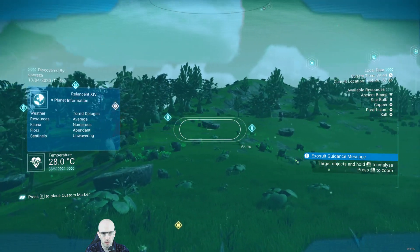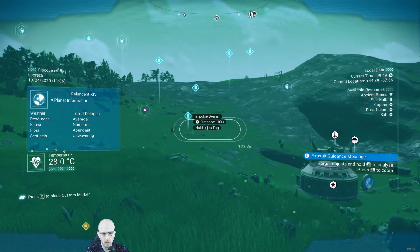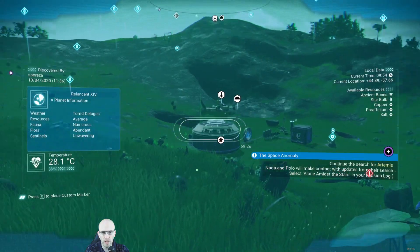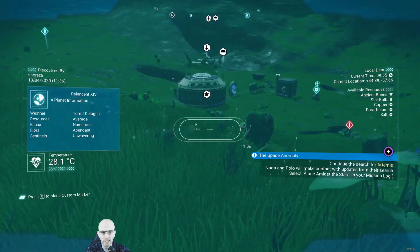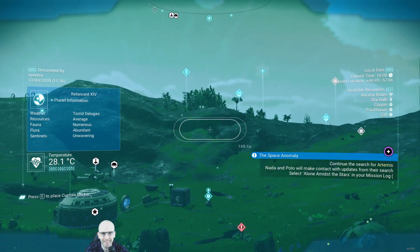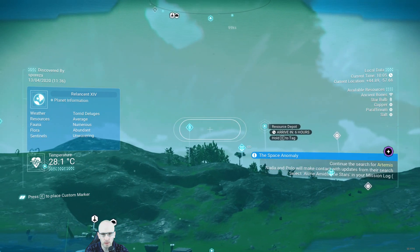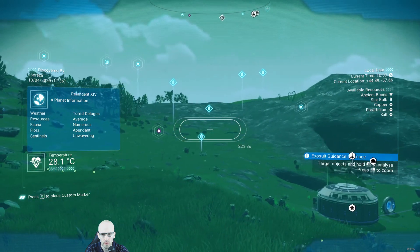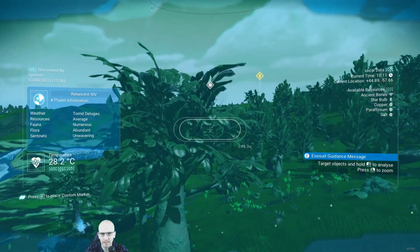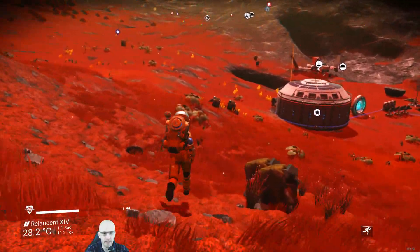I'm going to shoot it - trying to shoot it. So with this it actually looks green, and then I take it off and it's actually red. The green shifted. The building that was just 500 units away, now I can't find it. Might have to do another scan - we found it.